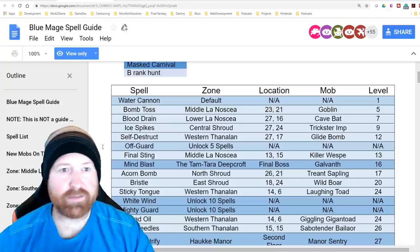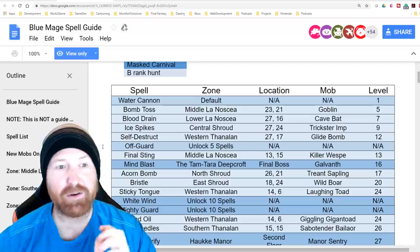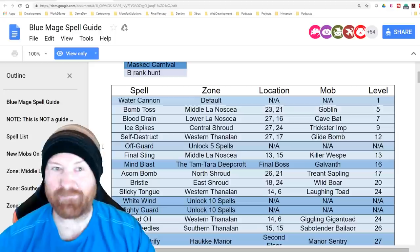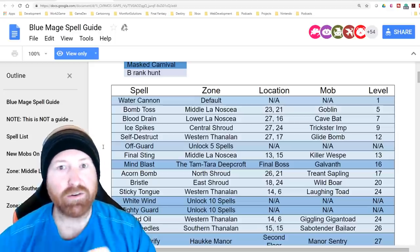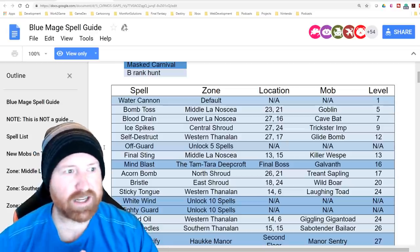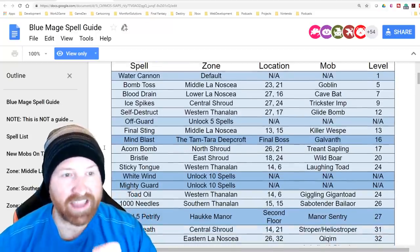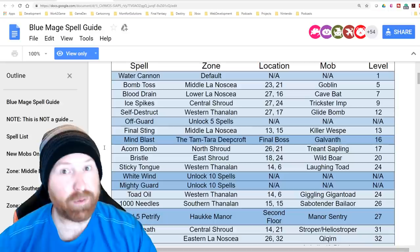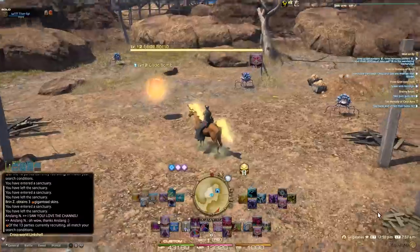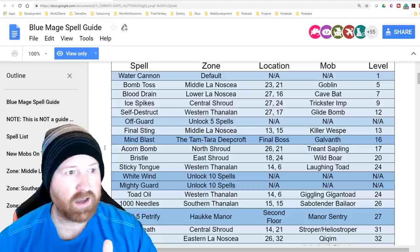We've got Water Cannon — that seems like the default ability you learn. Bomb Toss from a goblin in Middle La Noscea around coordinates 23,21. Blood Drain from a cave bat in Lower La Noscea. The levels listed are the levels of the mobs themselves, and you can learn these Blue Mage spells in any order. Ice Spikes from Central Shroud, Self-Destruct from Western Thanalan near the Copper Bell Mines cave.